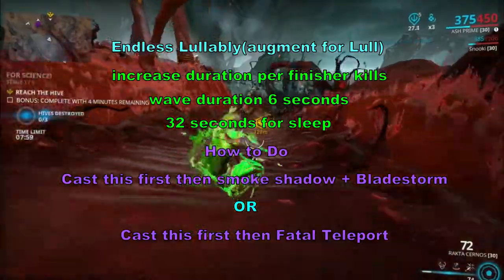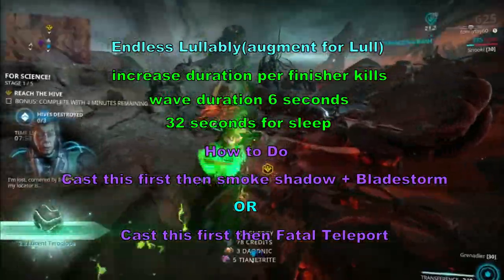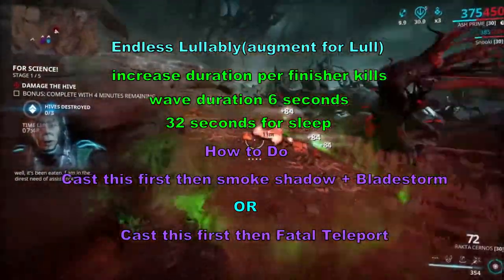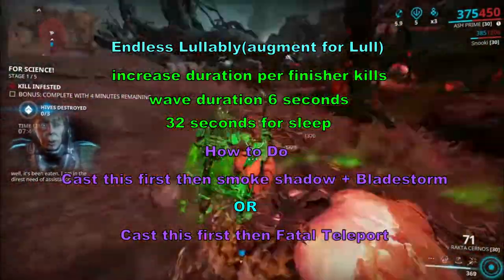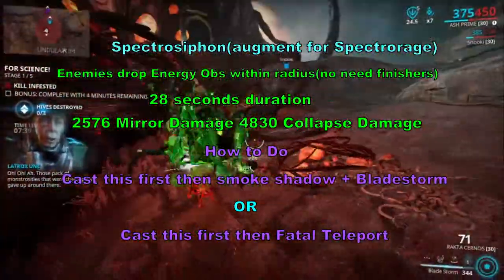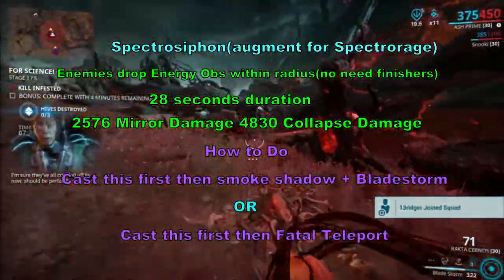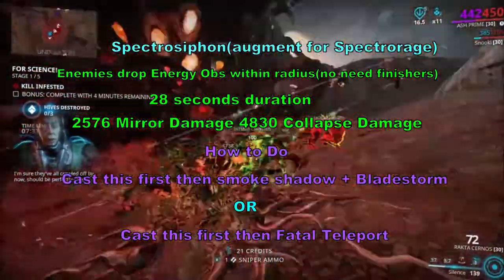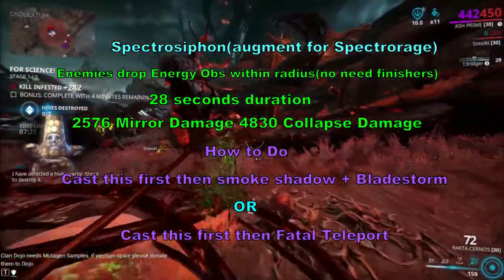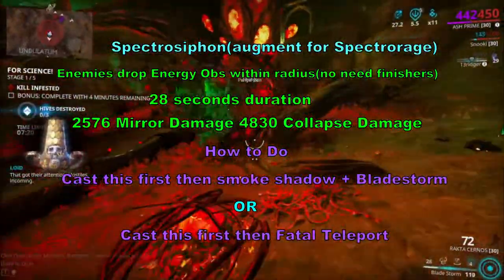Another good option is Endless Lullaby or Lull. What this does is basically sleep enemies in a radius around you, opening them up to finishers with no cooldown between Lull activations when you use Endless Lullaby. The wave duration is 6 seconds and sleep duration is 32 seconds. Finally, Gaara's Spectral Rage with the Spectral Siphon augment — enemies killed within the radius drop energy at a 50% chance, which gives you effectively infinite energy as Ash so you can use Bladestorm constantly.